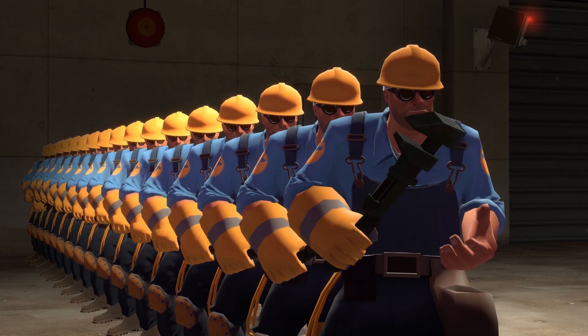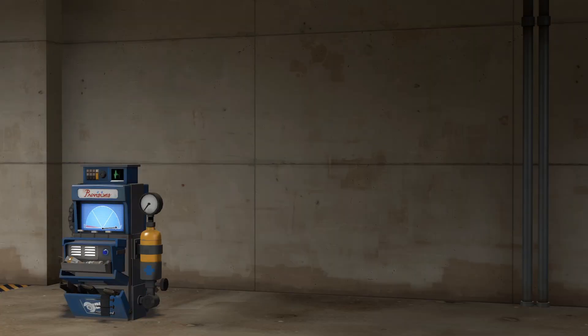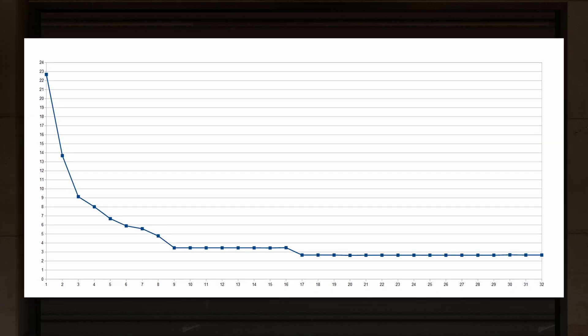With 17 engineers, another interesting pattern emerges: all remaining engineer counts yield identical erection times. All values from 17 to the maximum player count of 32 engineers cause the dispenser to erect at the same speed — it takes 159 frames or 2.65 seconds. That's a 23.56% improvement over the 9-to-16 engineer count range. Now let's visualize the data on a graph. The line slopes down and peters out, indicating diminishing returns — adding new engineers improves erection times, but the amount improved decreases, up until the two horizontal lines where there is no further improvement.